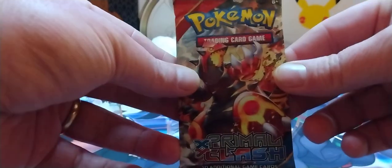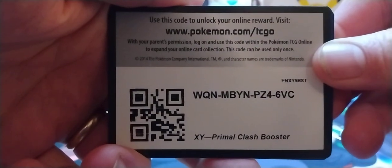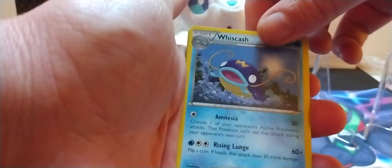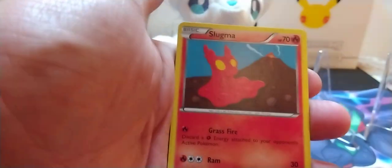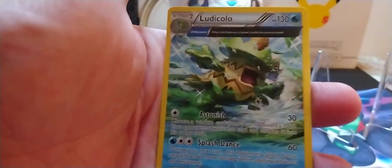Next pack — we got a Groudon artwork. Code card for y'all. Three to the front. Starting with a Whiscash — that card loves me today apparently — Maxi's Hidden Ball Trick, Rhydon, Phoebus, Slugma, Bunnelby, Lotad, Metatite, Reverse Holo Horsea, and a Ludicolo Primal non-holo.